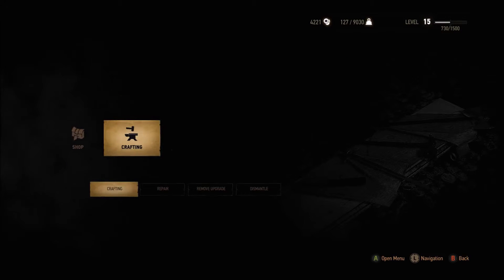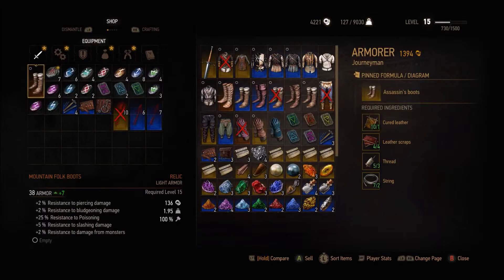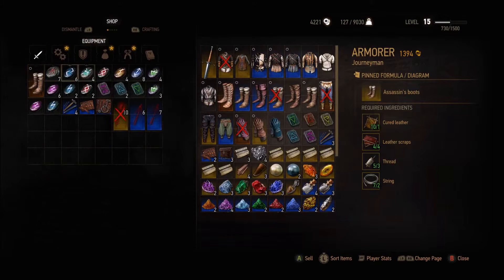So now I've made that piece of that boot right here — plus 7. It also has a socket so I can put one of the runes in there.